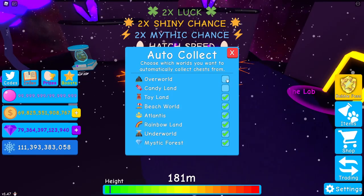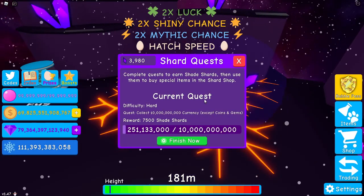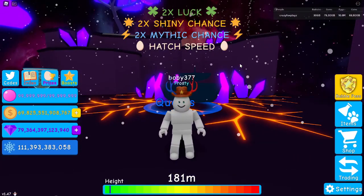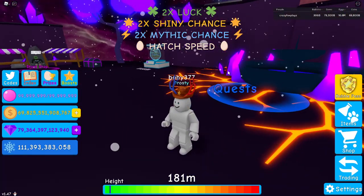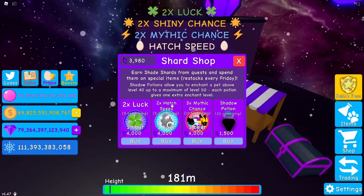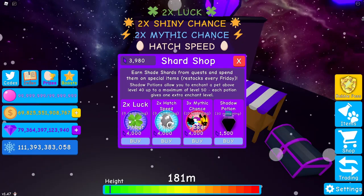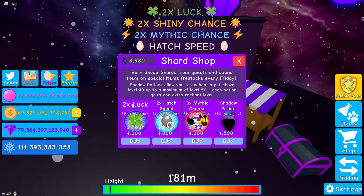I recommend maybe unticking the coins and gems auto-collect options, because there's a challenge where you have to get gems specifically. There's also a challenge to hatch 5,000 eggs — that's probably the hardest challenge — and one for below a billion bubbles. As long as you have good pets and game progress, this is a really easy way to get shards. You can spend them over here and I'm very close to getting a luck boost.